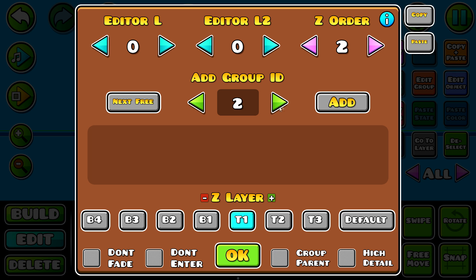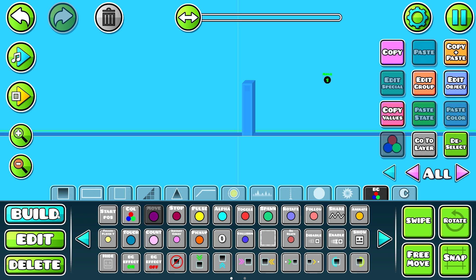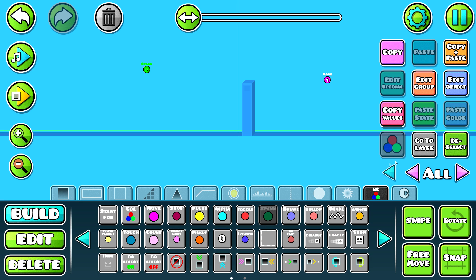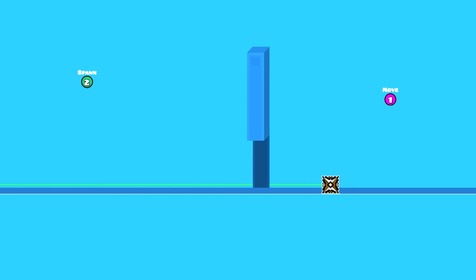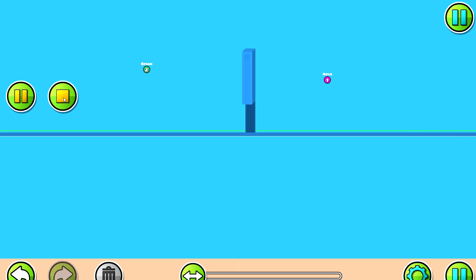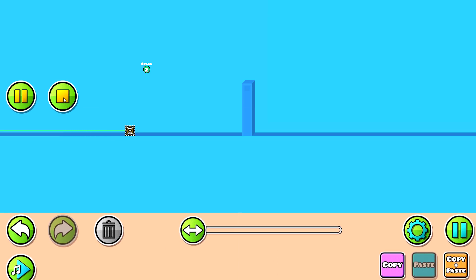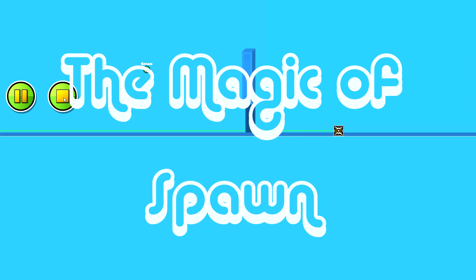This is where the magic starts. I go to the move trigger and assign it to group 2. Then I place a shiny new spawn trigger to the left of the wall and put group 2 inside of it. Notice how when I pass under the spawn trigger, the move magically activates even though we're nowhere near it? I could put this move trigger literally anywhere on the entire map and it would still activate. Thus, the magic of spawn.